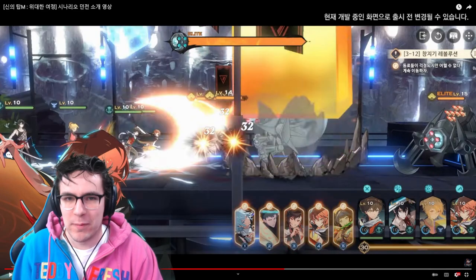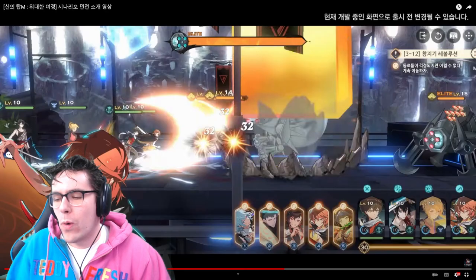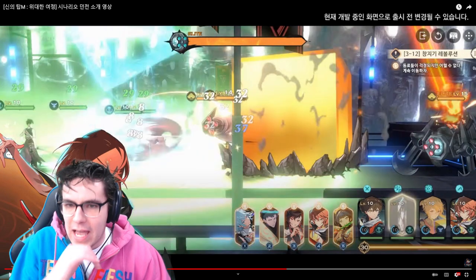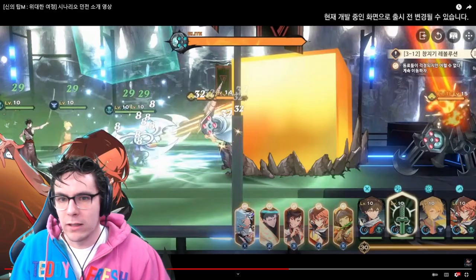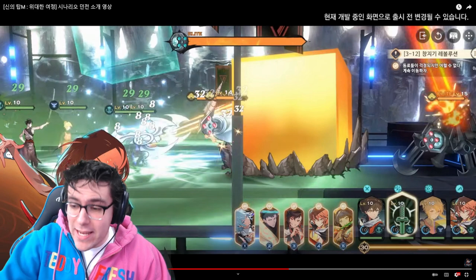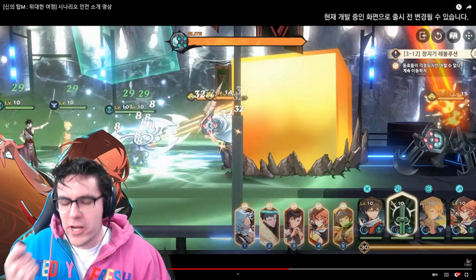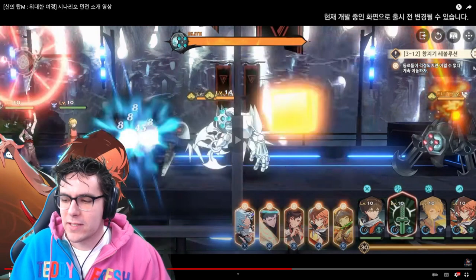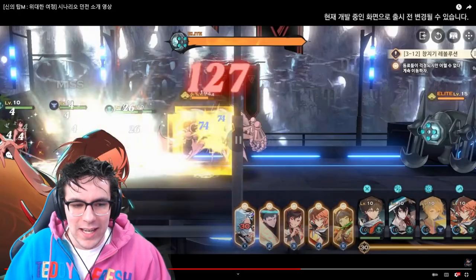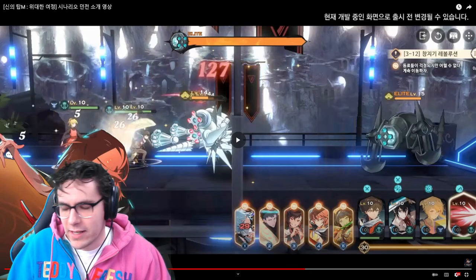Unfortunately, this confirms that Rachel is indeed a playable character — we see her on the bottom right. It's a boss fight; you see the health bar at the top there — 'Elite' — something in English. Hotz activates his ability and it shows a sword, so it's pretty cool. That means it's unique to Hotz or maybe unique to his position. Because then Rachel has a lighthouse appear, which is awesome. I think that's pretty neat — it sucks that she's playable, but it's a neat detail at the very least.